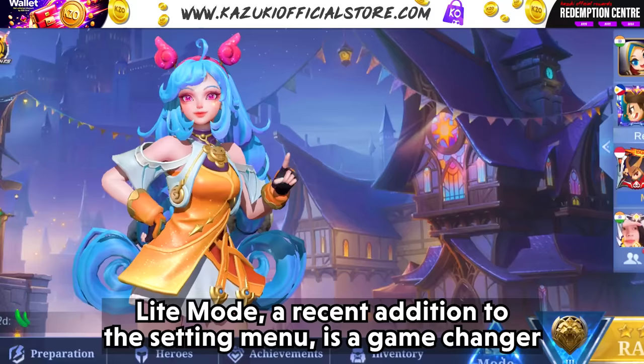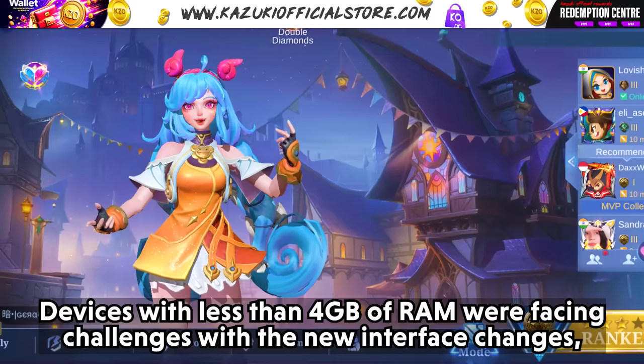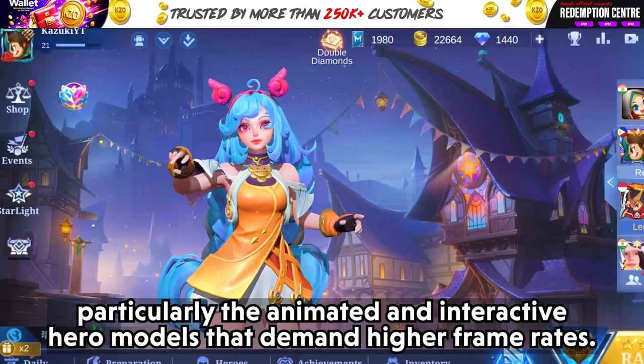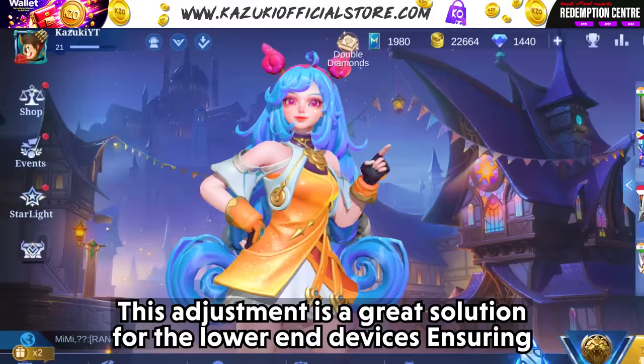LightMod, a recent addition to the settings menu, is a game changer for users with less powerful phones. Devices with less than 4GB of RAM were facing challenges with the new interface changes, particularly the animated and interactive hero models that demand higher frame rates. LightMod resolves this by turning off these animations and making them non-interactive. This adjustment is a great solution for lower-end devices, ensuring smoother performance by reducing lag.